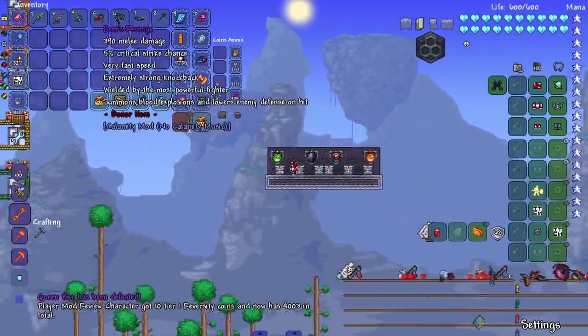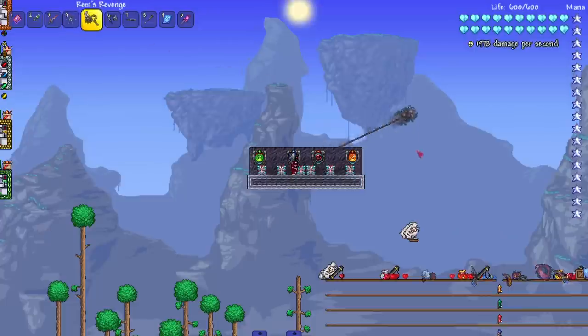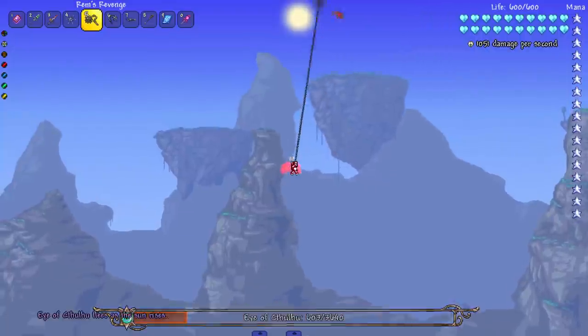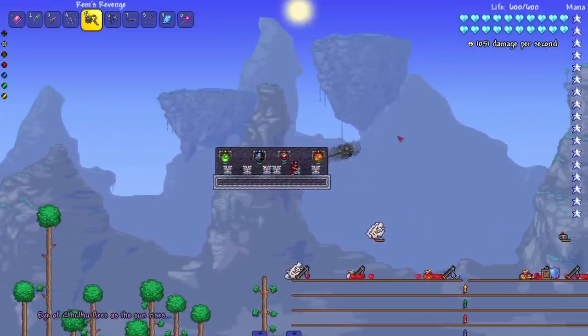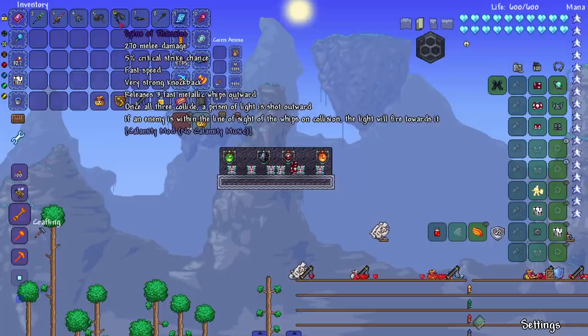We got Rem's Revenge, which is melee — wielded by the most powerful fighter, summons blood explosions and lowers enemy defense on hits. It's a flail — old school flail. Most mods, when they update to 1.4, will probably change flails to the newer version. I don't know if some will keep the old version, but maybe.